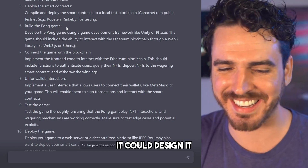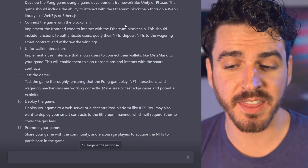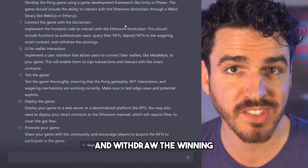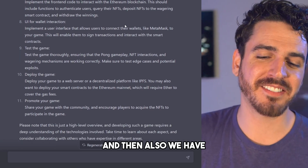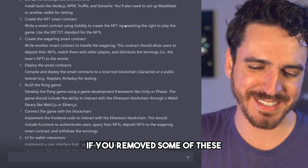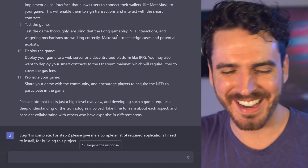You guys already know it can do this — it could design it and code it. Connect the game with the blockchain. This is going to require us to implement the front-end code to interact with the Ethereum blockchain. This should include functions to authenticate users, query the NFTs, deposit NFTs into the wagering smart contract, and withdraw the winnings. It already knows everything it needs to do and will do this for us. Then also I have to create a user interface for wallet interaction, test the game, deploy the game, and finally promote the game. This is a nine-step process to create an NFT game — absolutely crazy.